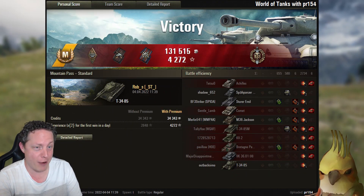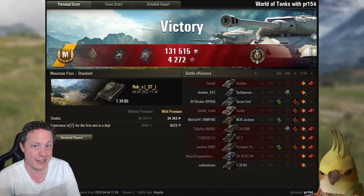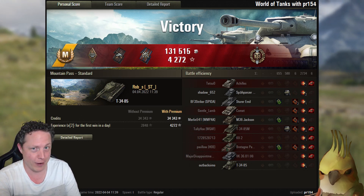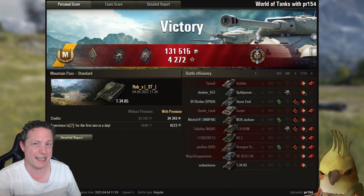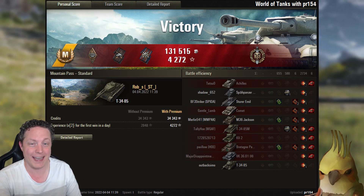With a 13-8 no-cap victory, Rob S of the Saints clan has come away with an ace mastery badge in the tier 6 Russian medium tank T-34-85. This places them in the top one percent of tanks as far as their experience scores are concerned for the last week in this vehicle.